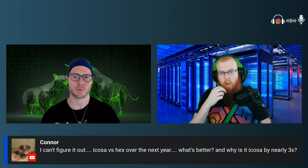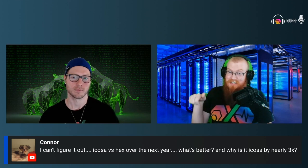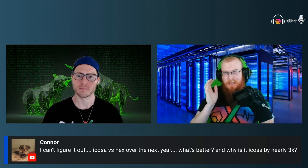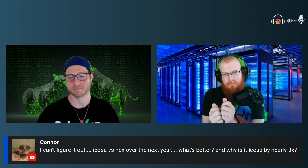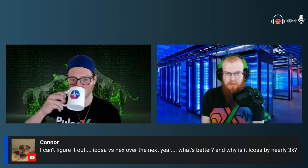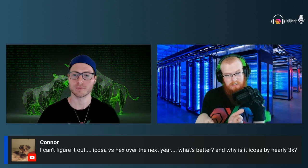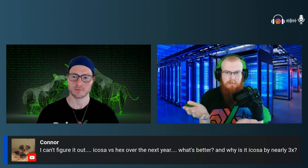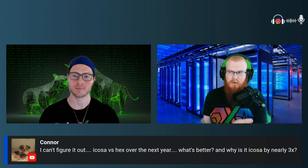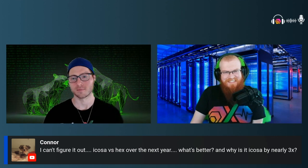Maybe the better question is which is going to give you better yield at this point. Well, for the last 20 days that ICOSA has existed, it's been ICOSA. But I love HEX — you should get HEX, make HSIS, mint your HEDRON, stake a little bit of that, sell some HSIS if you want, get ICOSA, stake that. You should use the whole system and start with HEX — that's how it's meant to be played. I wouldn't just go buy ICOSA and stake that; you'd be skipping some steps.